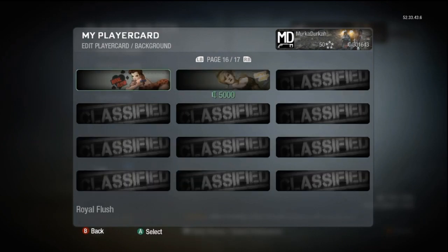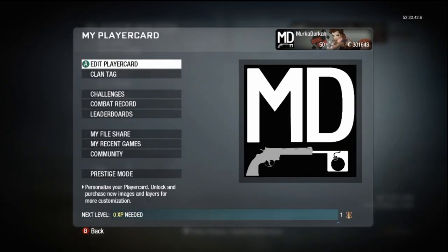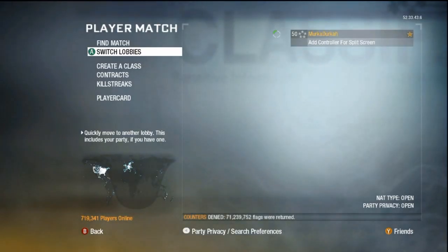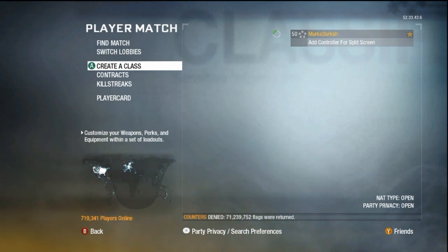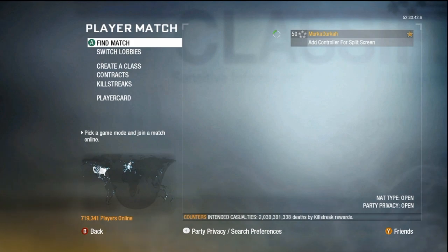I'm going to switch that to this Royal Flush girl because she's just a cutie — I know she's adorable. Alright, that's all I've got to say about my custom classes. I hope you guys enjoyed this. If you have any questions, please don't hesitate to ask — I'd be more than happy to answer in the comment section. I'll talk to you guys later.